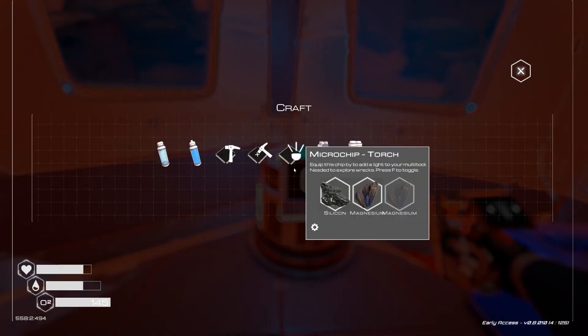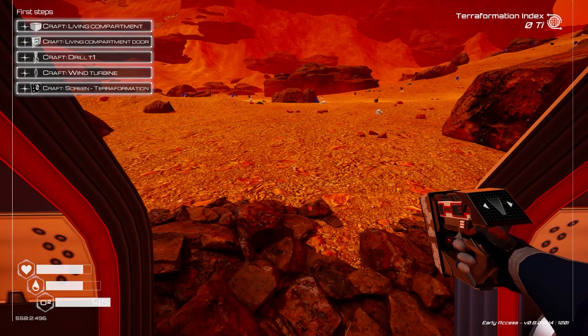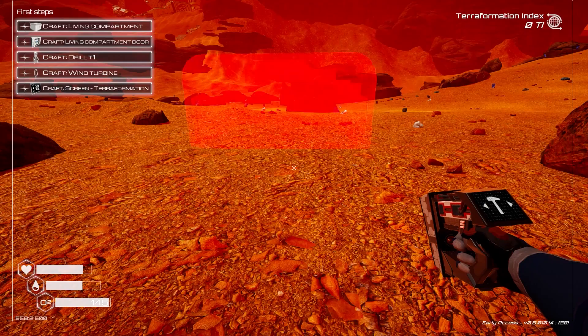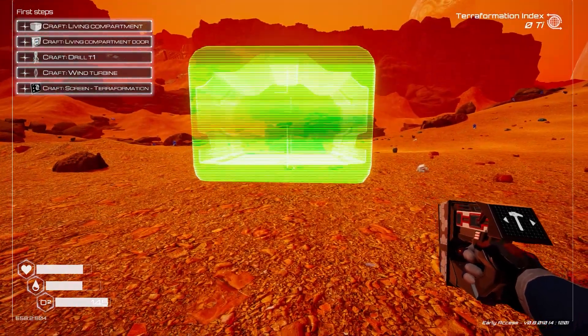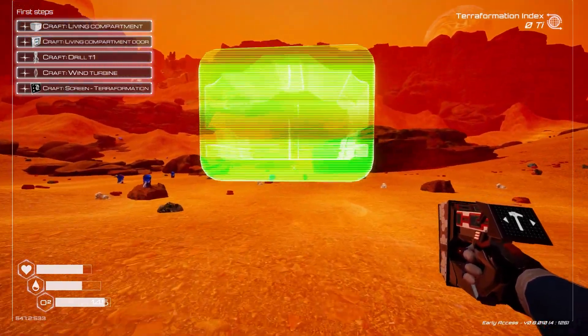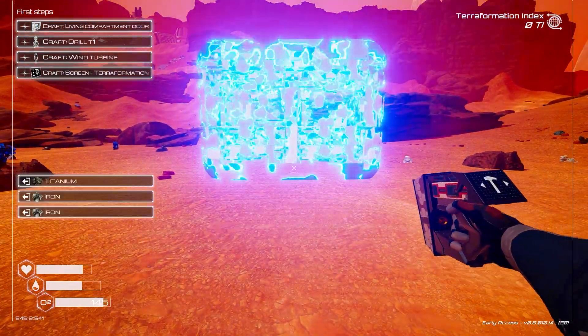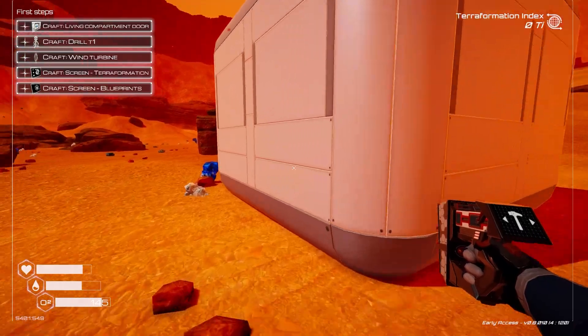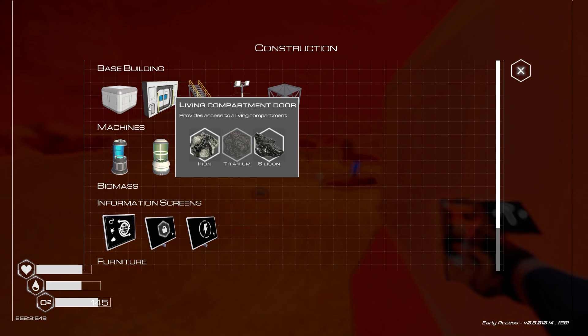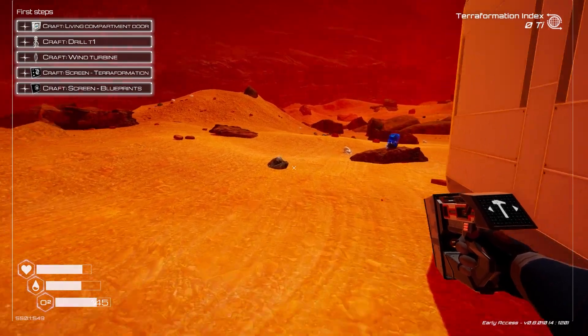We can craft a living compartment. Pressing Q lets us create a little area to live in, but it doesn't have a door for some reason. Let's make a door — we need some titanium for that.